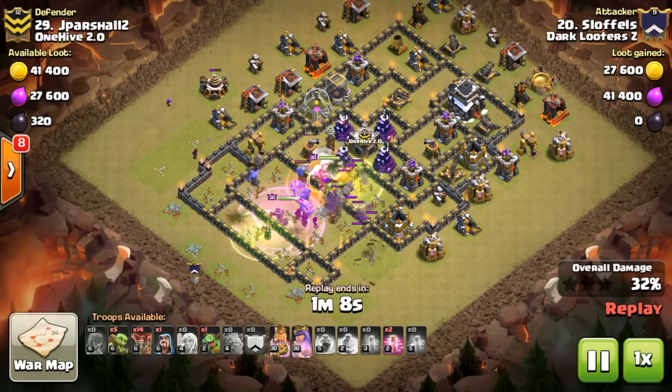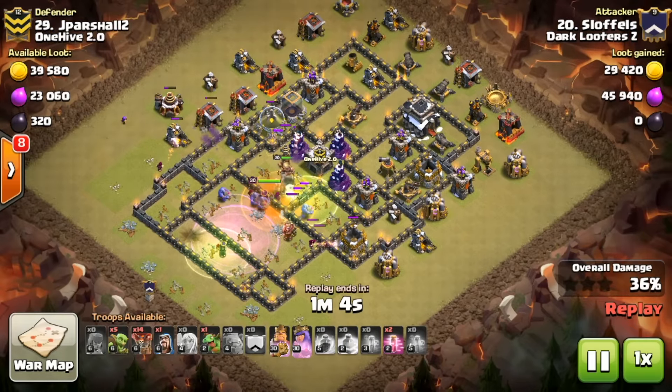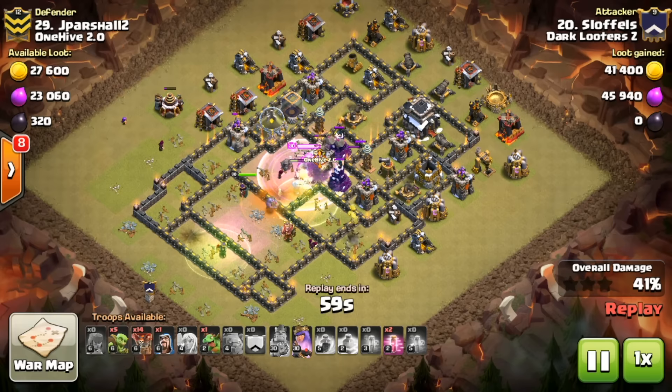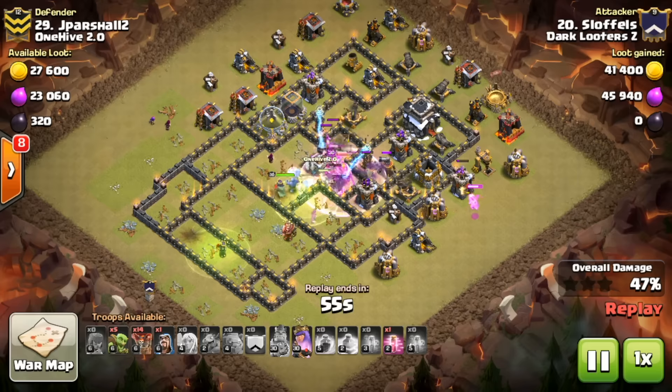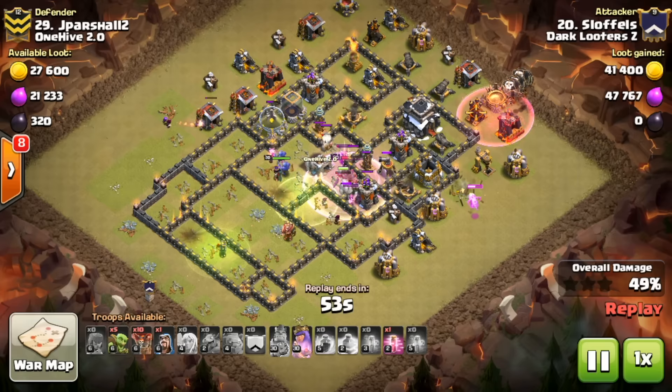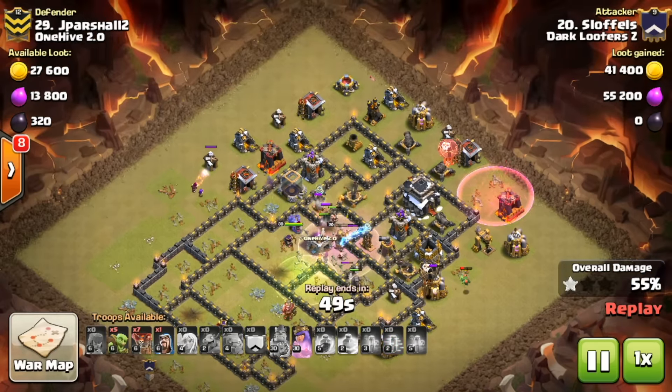There's a baby dragon in the clan castle on defense, so nothing too threatening. The bowlers are just so good at dealing with the Valkyries, with the king and golems tanking in front. The golems obviously do quite a bit of damage to the Valkyries when they explode, and for those backhand air defenses he has a couple of haste spells to get those out of the way quicker.